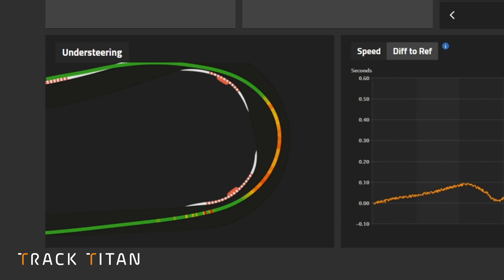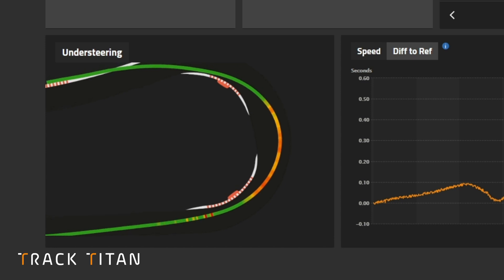Green means that you are either at or below the tyres' limits, yellow means that you are starting to understeer, and red means that someone in the next town over can probably hear your tyres skidding.